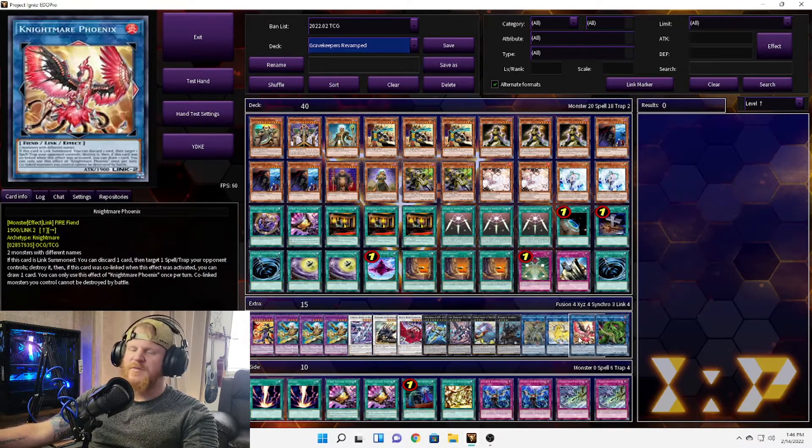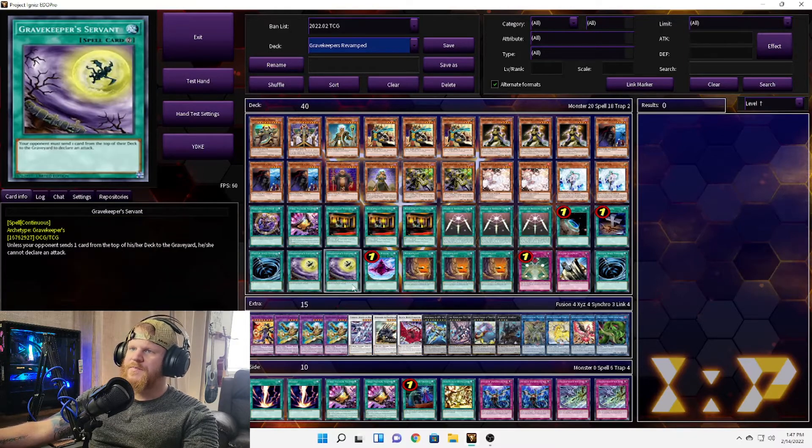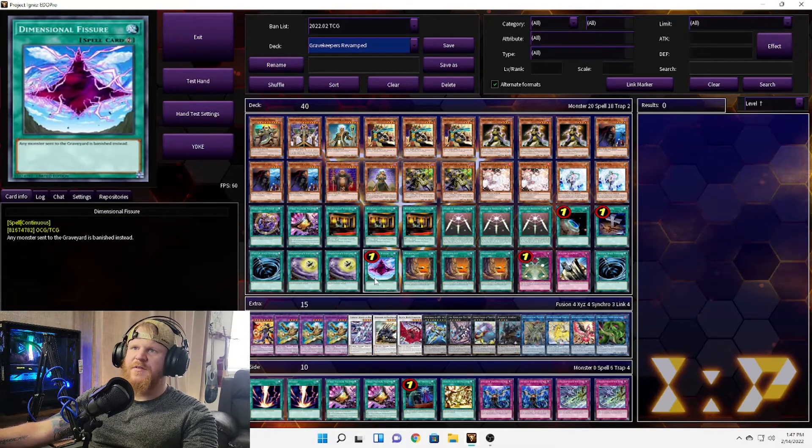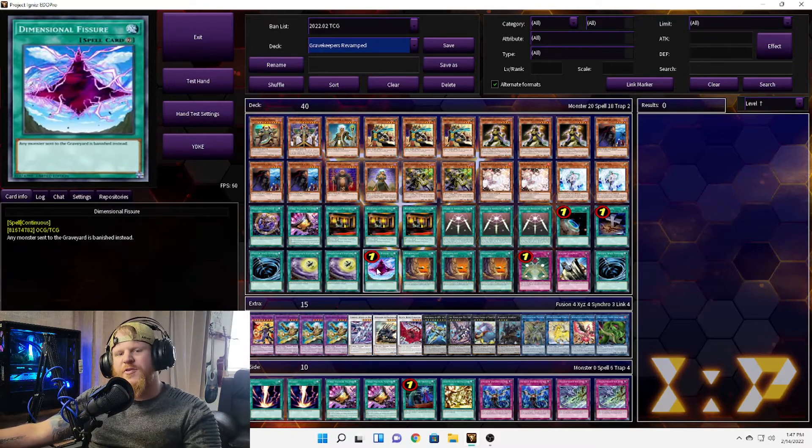The Nightmares can pitch for their effect, so that'll help go into the Magical Eyes Fusion possibly. We've got the same strategies: Grave Keeper's Supernaturalist beatdown along with Grave Keeper's Servant and Dimensional Fissure so they can't do anything. It's just a little bit more up to date with different cards we can use. Let's throw this one into EDO Pro and see if it does any better.